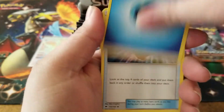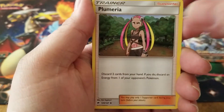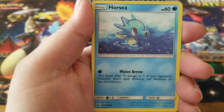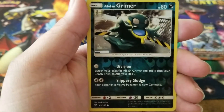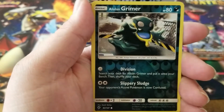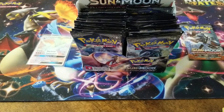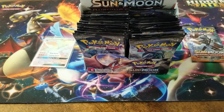We have a water energy, a Rotom Dex, a Plumeria, a Sneasel, an Alolan Vulpix, Horsea, Noibat, Alolan Grimer, Alolan Grimer again in the reverse holo, and a Rhyperior holographic. Even if I don't get a single ultra rare pull out of this entire booster box, I am happy.